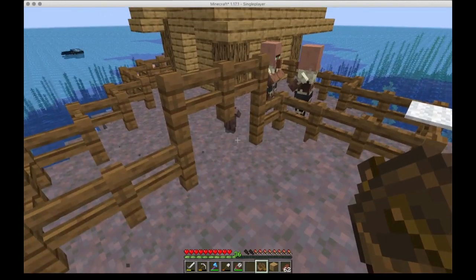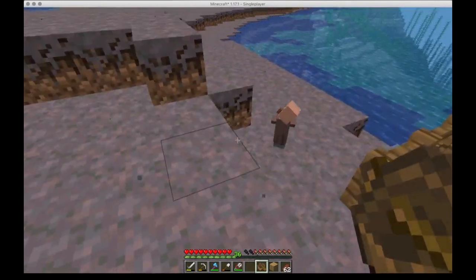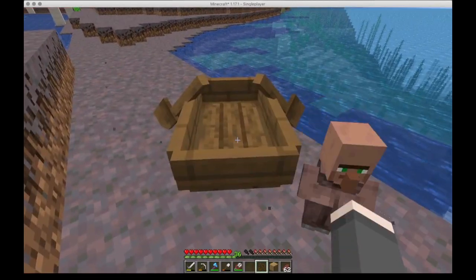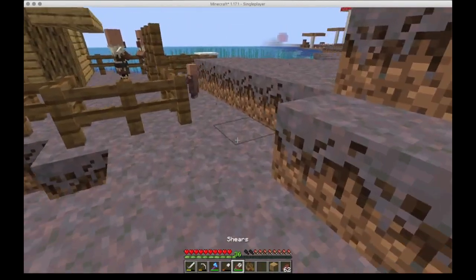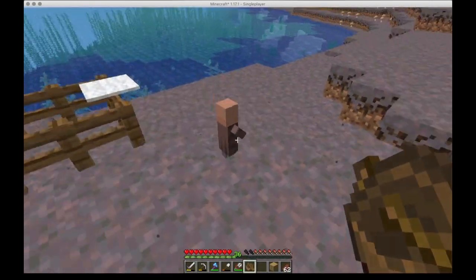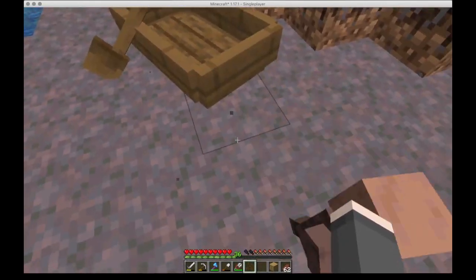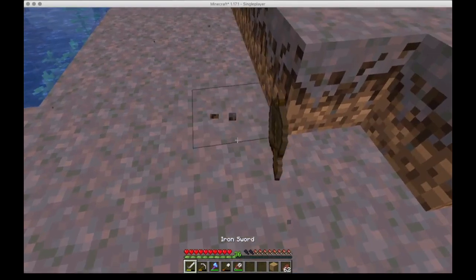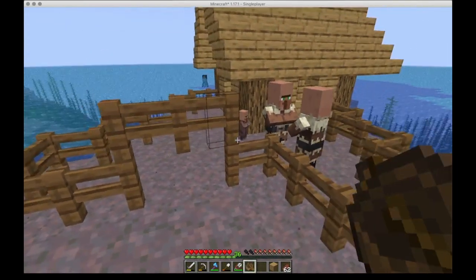Unfortunately he doesn't have the same clothes as they do, but that's okay — we'll have a variety. He's gonna come over here? No. You're going back in there. Come on out. This is the frustrating part. He wants to be in the house. He's gonna go jump on the beds or something.